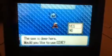So I wouldn't save, but you can just go back underwater by hitting A. "The sea is deep here. Would you like to use Dive?" Yes. And then you'll dive again.